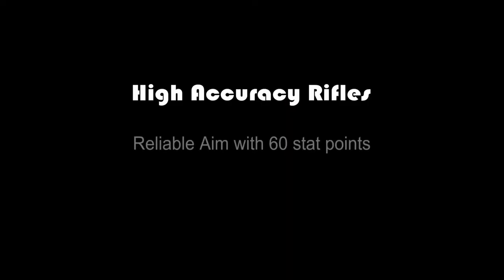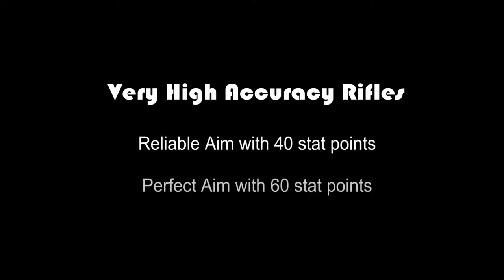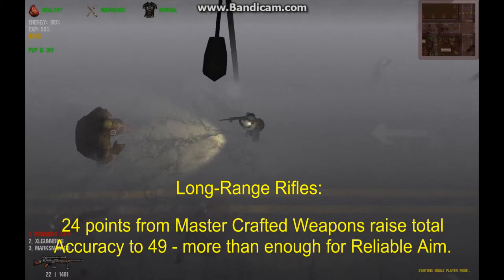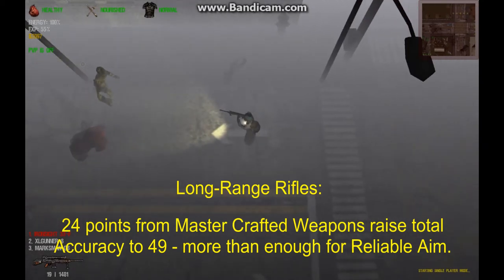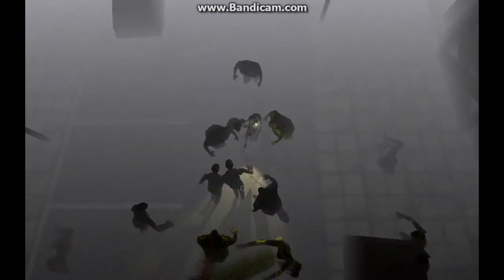High-accuracy rifles can achieve reliable aim with 60 stat points in accuracy and perfect aim with 80 points. Very high-accuracy rifles require fewer points: 40 for reliable aim, 60 for perfect aim. This means that students can use very high-accuracy rifles without putting any base points into accuracy. Points from equipping master-crafted weapons will be enough to achieve reliable aim. This is a tremendous advantage for freshmen and sophomores who cannot yet afford points in accuracy. In practical terms, adding accuracy points is a luxury, not a necessity.